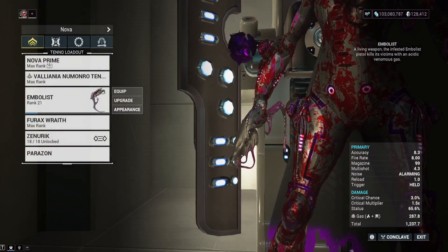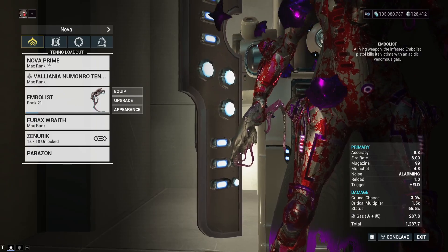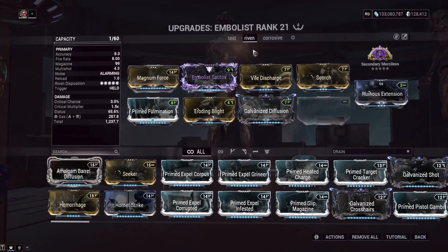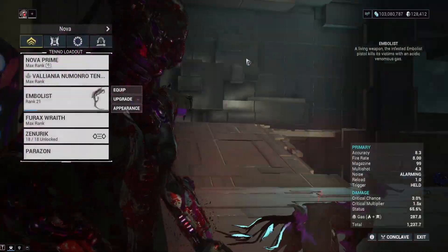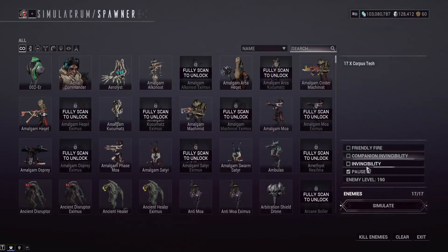The Embolist has a nine meter beam range — basically a melee weapon. It has base toxin damage, so you can make a gas build pretty easily. The viral-heat build was okay too for the indoor simulacrum mission, but nothing too special. It's bugged and has terrible range — that's basically the summary.